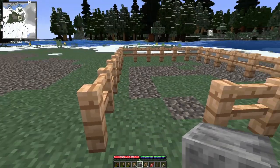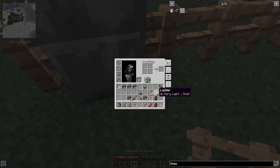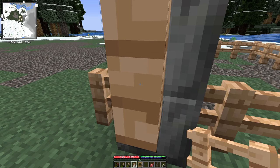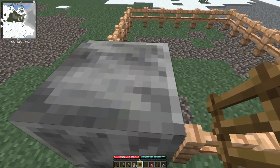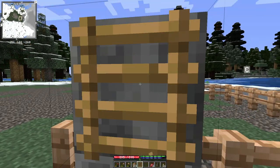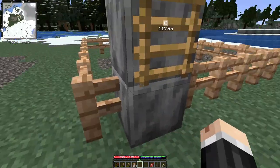Normally you're expected to put a gate in, but I find gates annoying because you open them and then as you're trying to go in and out, the animals get in and out. So instead, I prefer to just put some ladders on — let's put them at the top. Work better that way. And now I can get in and out and the animals don't.